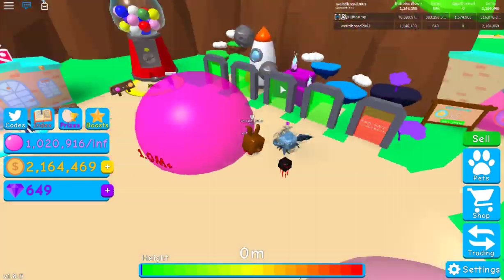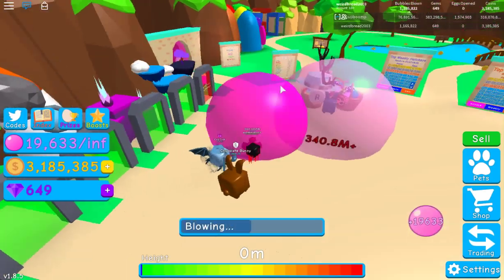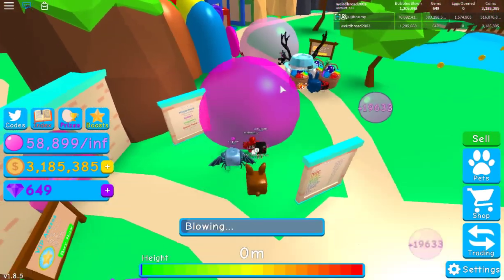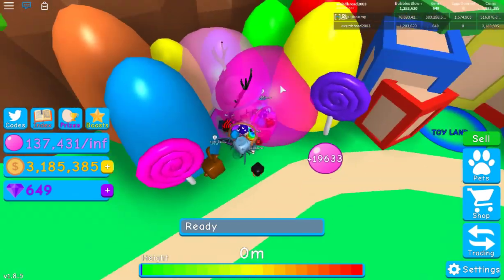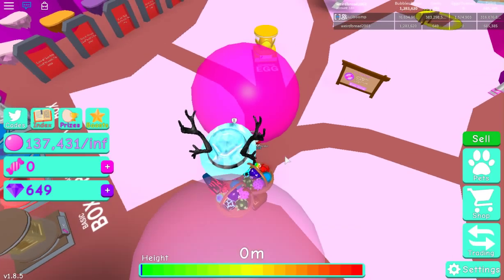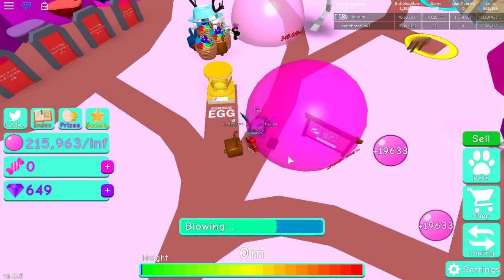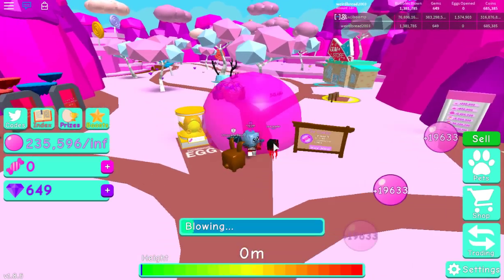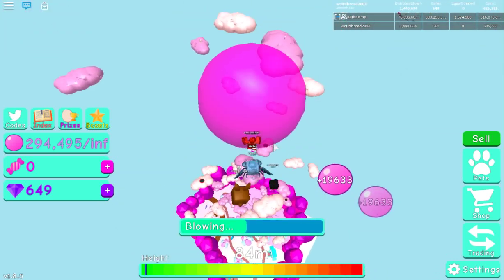After selling the current bubble, the 2.5 million coins are enough to buy into Candyland. With the 4x sell multiplier there, coins per bubble quadruple, making progression go much quicker.